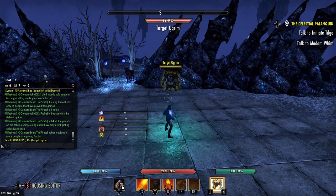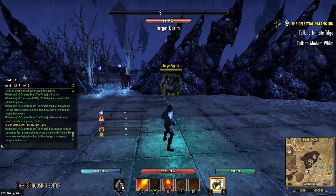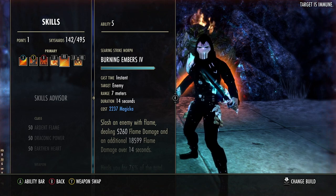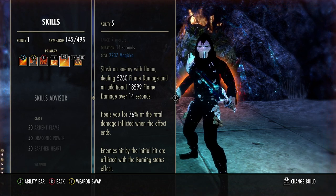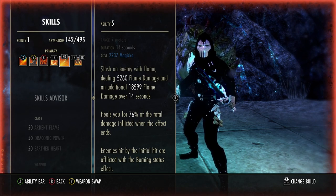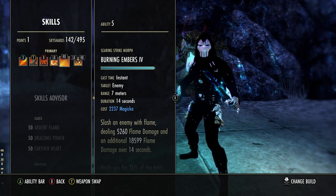Let's go over some of the basics on the MagDK. My skill build here is Engulfing Flames, Fossilize, Talons, Flame Lash, Burning Embers, and Leap. Skill priority numero uno: always have Burning Embers up on your target — have it up on as many people as you can. It's super cheap to cast, and it's a 100% chance to inflict the Burning status effect when you cast it, which gives you 1,000 Magicka back. So effectively this ability is only costing you about 1,200 Magicka. The burst heal is insane, the DoT damage is insane. When you're getting outnumbered, please have this up on as many people as possible — anytime it gets purged, the target dies, or the buff falls off, you get healed.